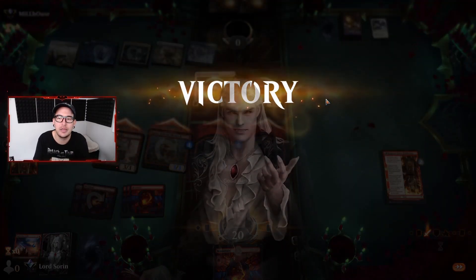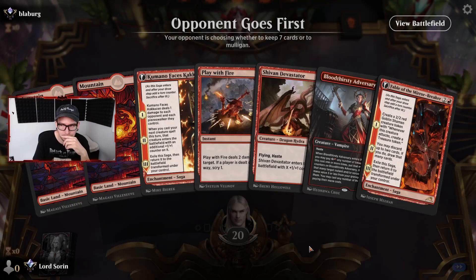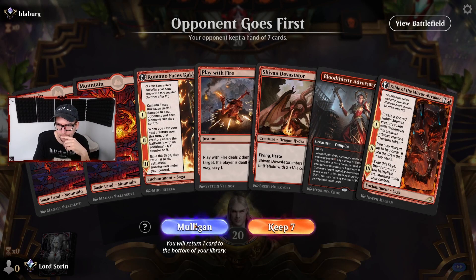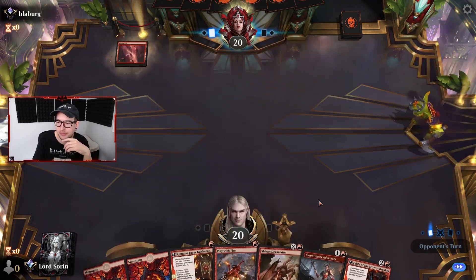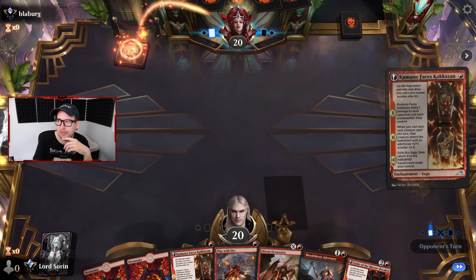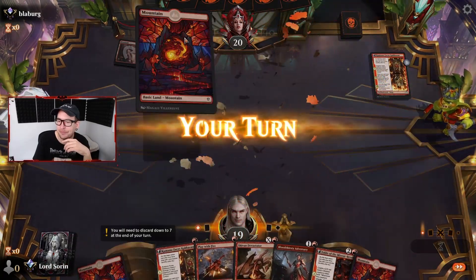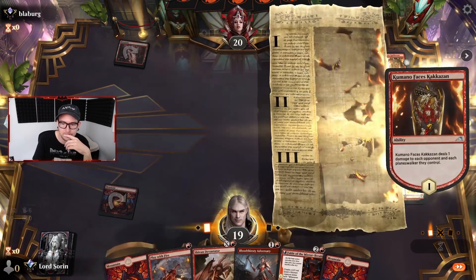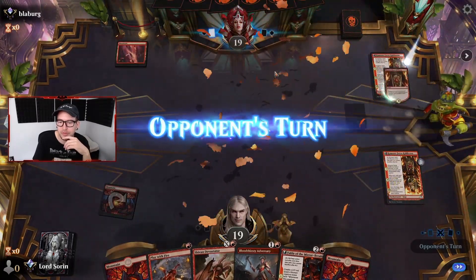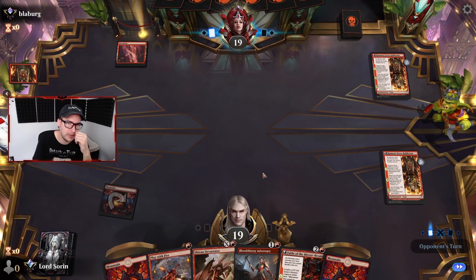Two more wins to reach mythic. Keepable hand - Kumano on one is always solid, we got two drops. Opponent also Kumano on one. Can we out-red deck them? Should we have left up Play with Fire - played a little bit of control perhaps?